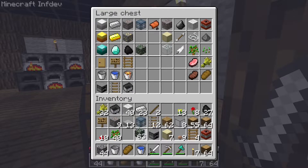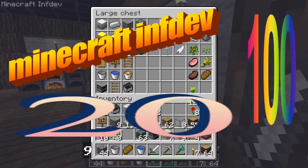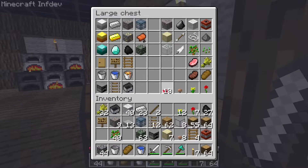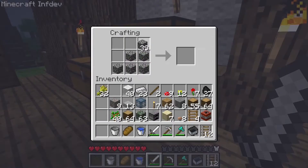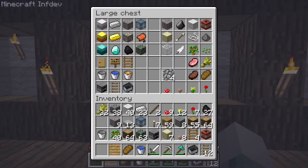The next version we're going to is Minecraft InfDev version 2100.629. In that version, we are going to get cobblestone stairs and oak stairs. But that's it for this version.